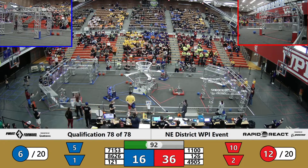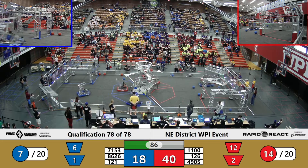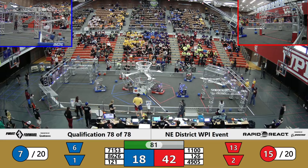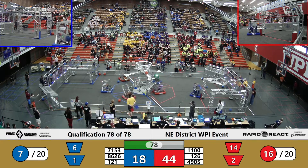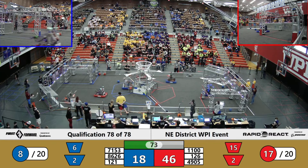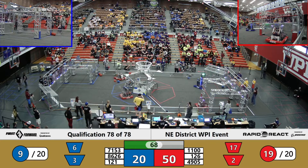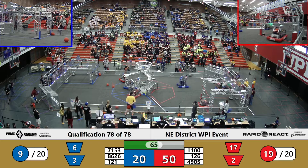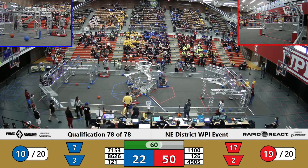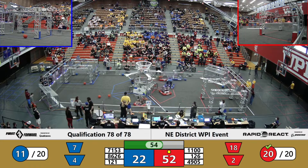121 looking to strike as well — they're going 1, they're going 2, missing the upper hub here. Aos Dios, though, quickly grabbing those cargo off the floor, ready to assist their Alliance partners. 49.05 launching another 2, up and in — double stuffed Oreo in that goal there. 2 more red cargo scored. 48 to 20 with 70 seconds left on the clock. Red Alliance looking to secure the cargo ranking point, and 1100 Inverse Polarity does just that for their Alliance partners. Red Alliance earns cargo ranking points.